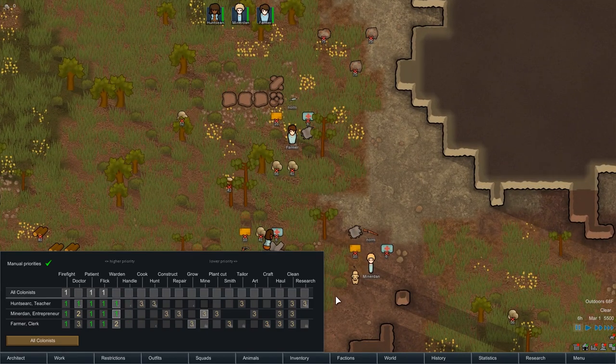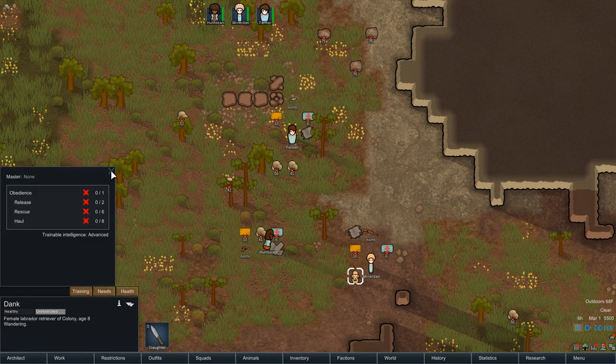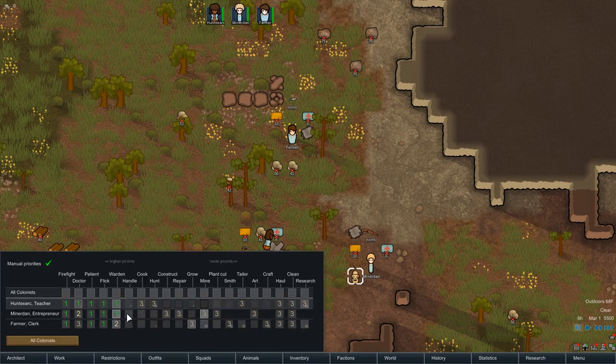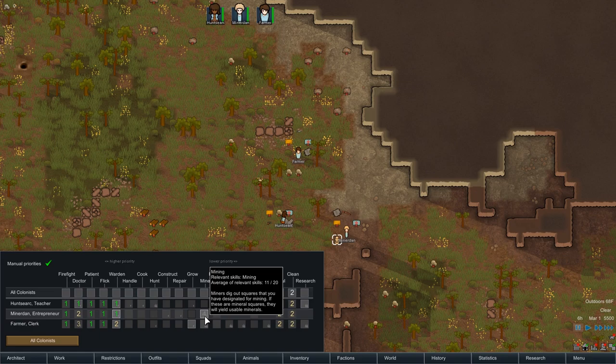What kind of pets do we have? A labrador — his name is Dank. We're going to get him trained for rescue and hauling, but not yet. I don't want anyone wasting time training a dog at the start. Turn off cooking, turn off hunting for now. My mouse is making weird noises — better clean it. Speaking of cleaning, I'm putting everyone on cleaning priority 2 and hauling priority 2.